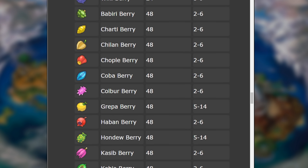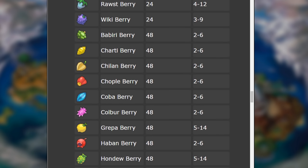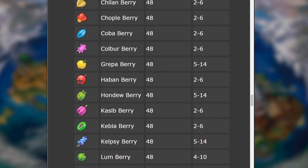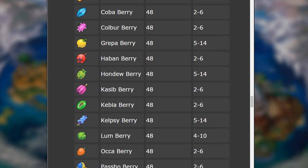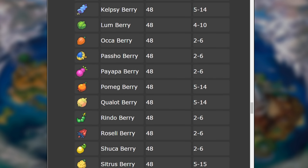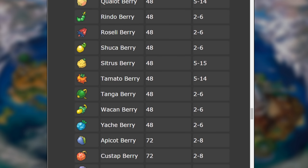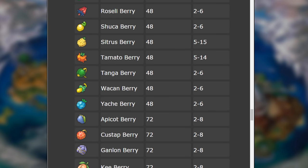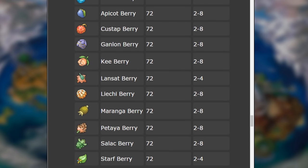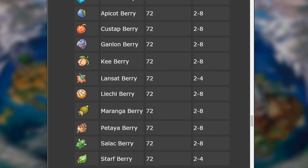Keep in mind the time investment for different berries and focus your effort accordingly. I suggest prioritizing the berries that take the longest to grow — work on those first to stock up. The easy 24-hour ones are straightforward. The 72-hour berries are quite limited, yielding only about 2 to 4 per tree, so plan around that.